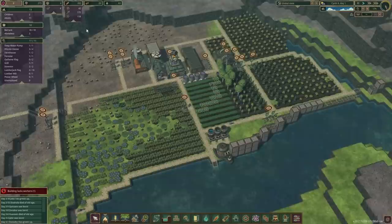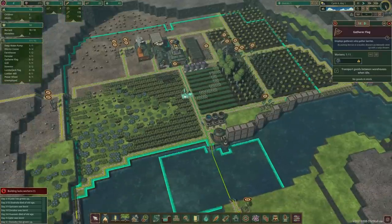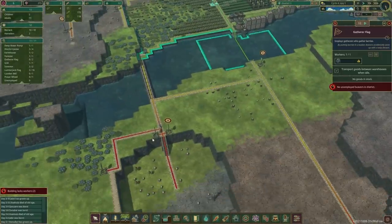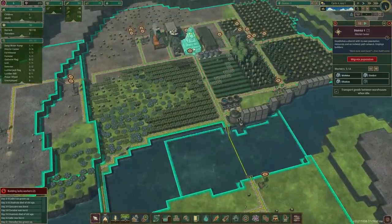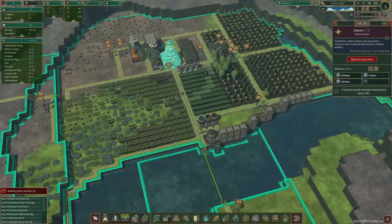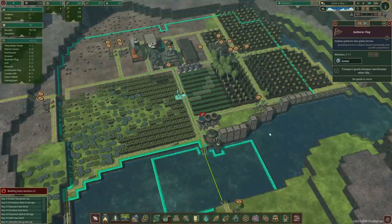Okay, so back to the game. Our food situation is doing pretty good. I do want to start getting some more berries, so we'll open one of those up. I think with builders we can reduce by one — he went elsewhere. No, he's still here. Okay, there we go.